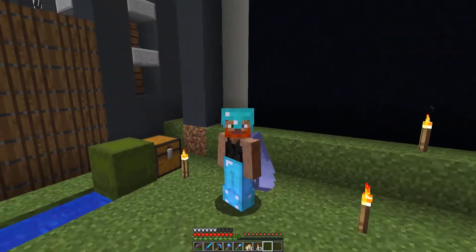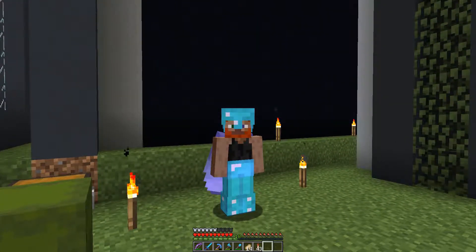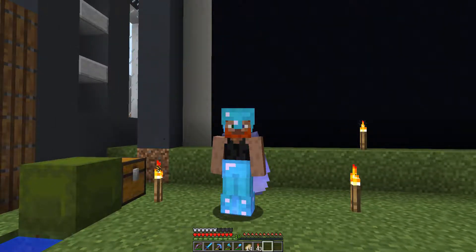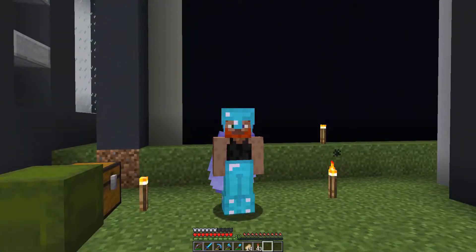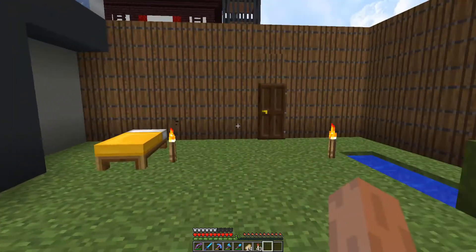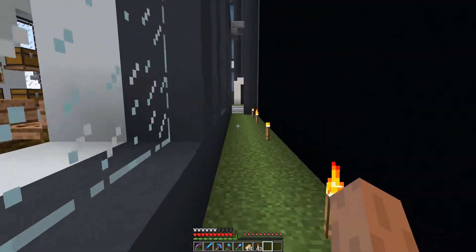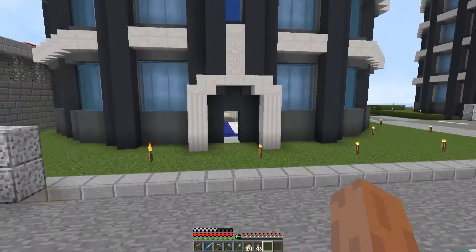Today we're going to be finishing off the pick and mix mob drop shop, so by the time we're done with this episode this shop will be fully up and running. All we need to do to stock it is to stand on our little AFK platform all the way at the top of our mob farm on the actual bridge. The plan is to have all of the items from the mob drops come through the hoppers at the base just down here.